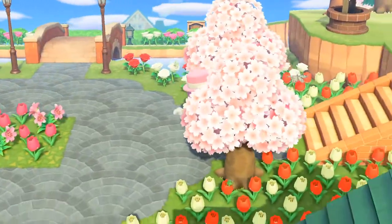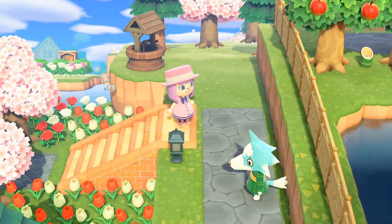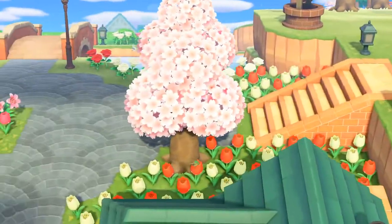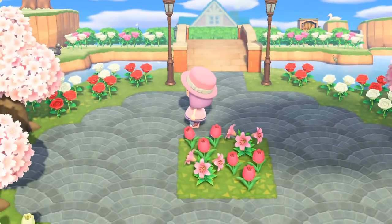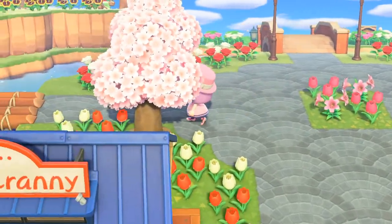We even have a wishing well over here. There's Skye — she's one of my favorite characters but she's really weird. She constantly goes places and starts singing. But we're gonna start with the left side of the island.